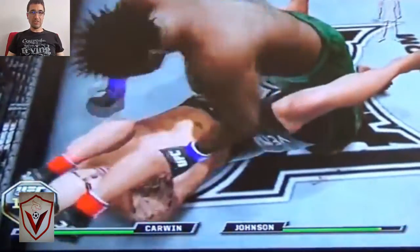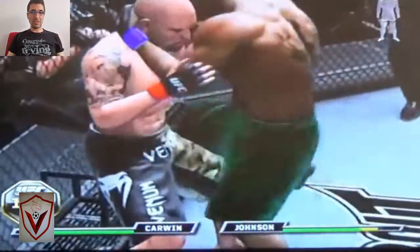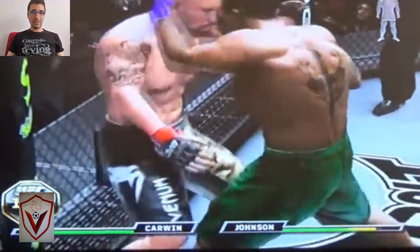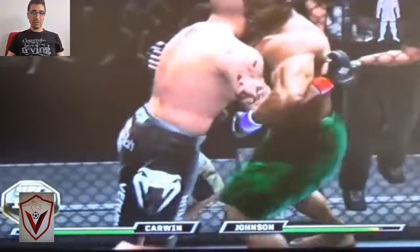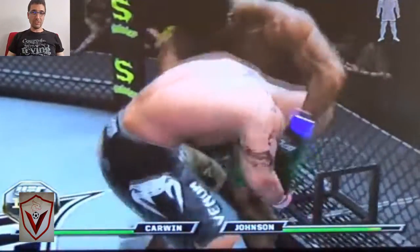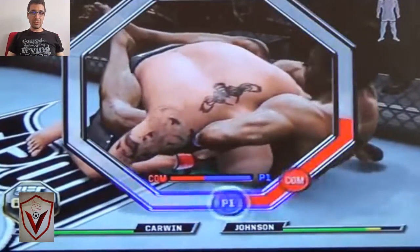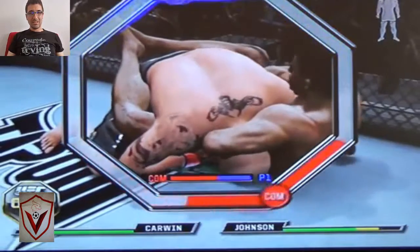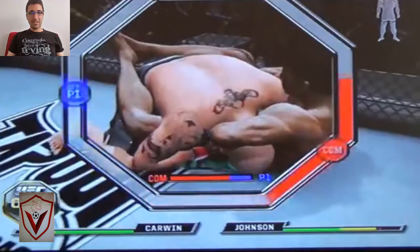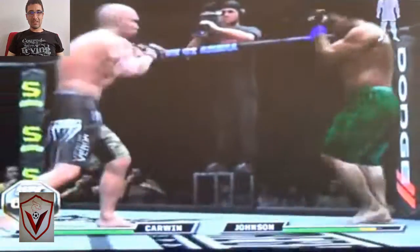Now CJ is spamming punches — he only knows Grove Street style, only learned a bit of boxing in Los Santos. He doesn't have much of a ground game. CJ with the multi-plum — great multi-clinch, multi-knees to the body. CJ is really trying to demolish his opponent, but Carvin is very powerful against the fence. Carvin works his way down and drags CJ to the ground again, but CJ works back up.